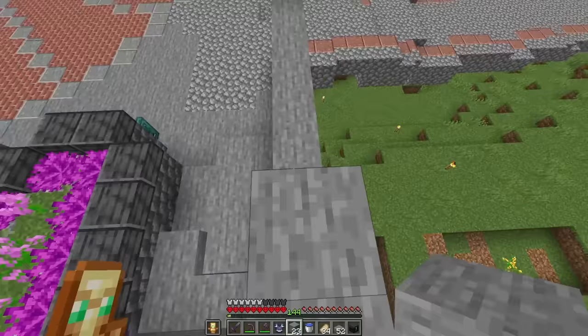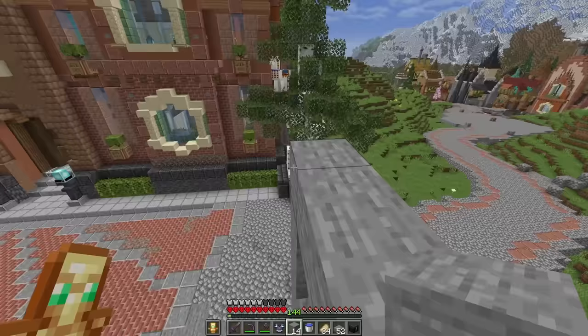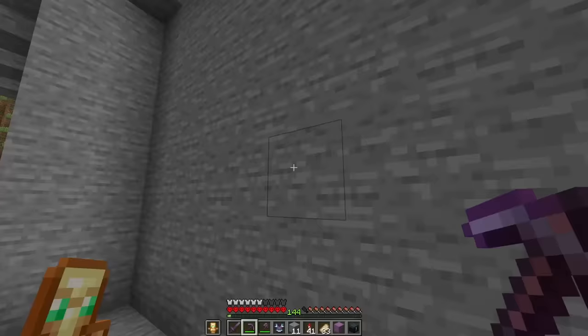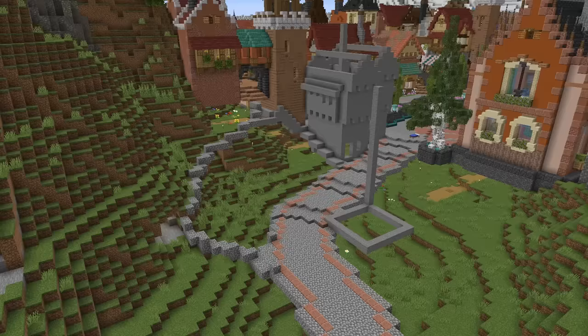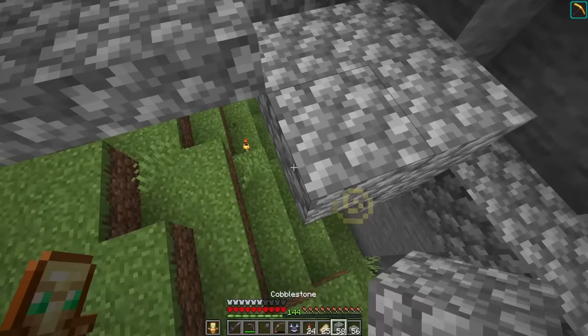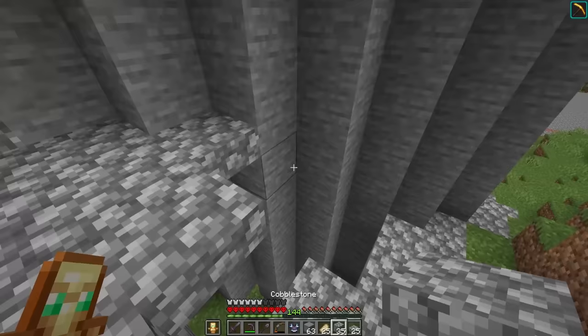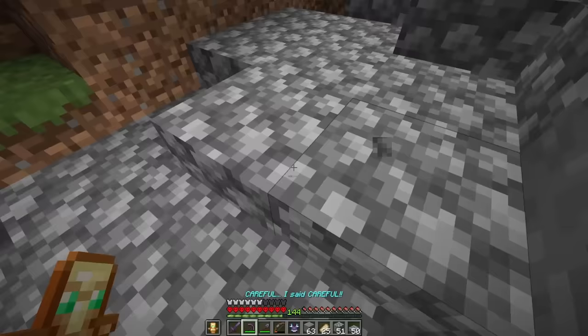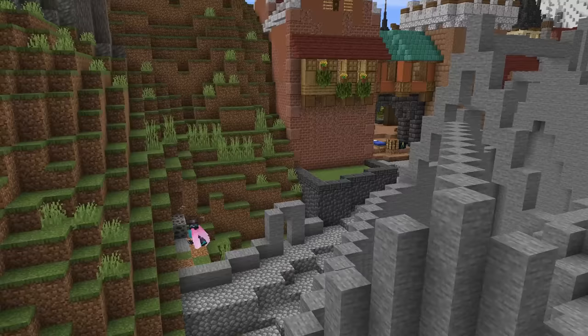We're going to do something a little different today and start by using just stone to create the rough shapes of all of our buildings. Starting with this first building, I want to really focus on the immersion of this section. As the city expands, I want it to really feel like a big city, and the stone outlines will help get that idea across in a low-effort way to see what the final shape might look like. Next, I mocked out the shape of a new guild hall and archway to connect to a tower on the far side.